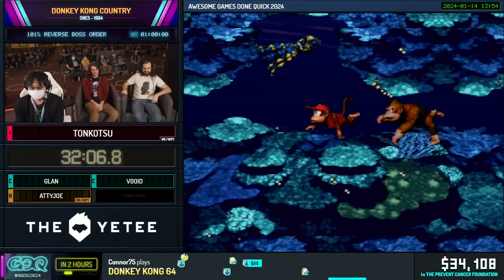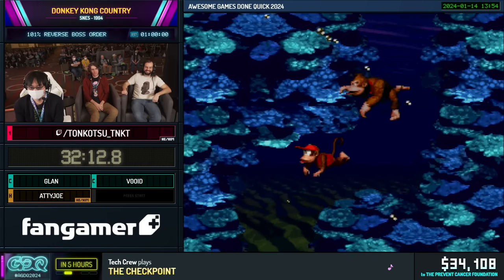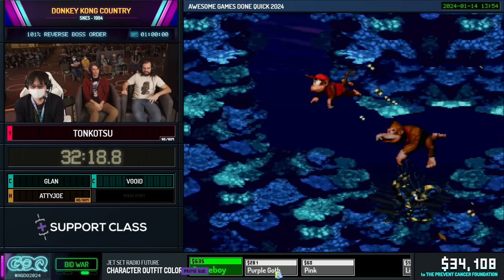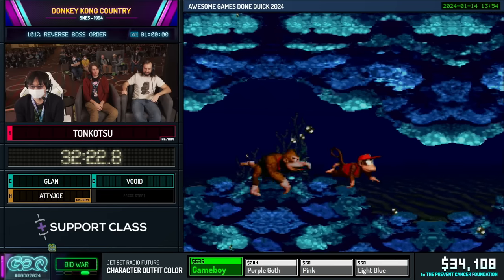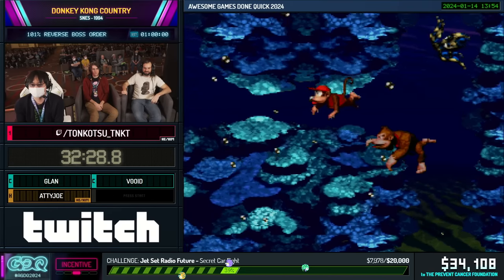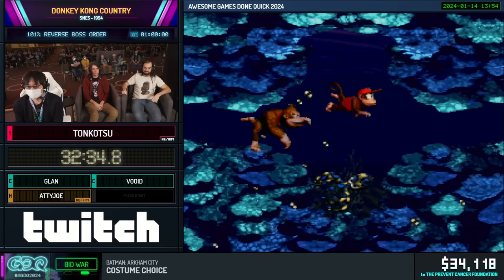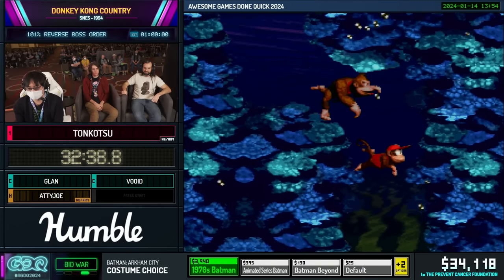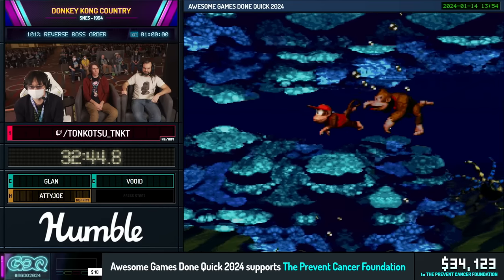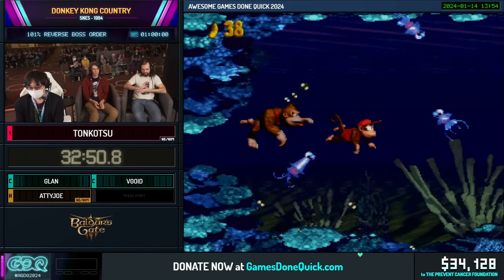We get a $20 donation for Donkey On and On Guard. Yeah, we can do Donkey On On Guard in Clam City. We've also got a $100 donation from Mike that says: My son was diagnosed with cancer last summer, but we could not miss AGDQ this year. Watching together, live from the hospital — thanks to everyone for supporting the Prevent Cancer Foundation. From everyone here at AGDQ, we wish you the best for your son.